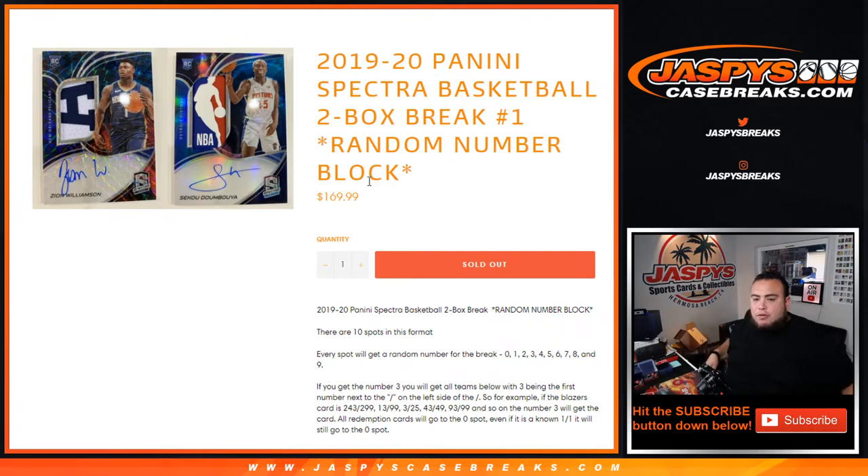As an example, if you get the number 3 block, you will get all cards with 3 being the first number on the left side of the dash. So for example, if we hit any card out of 249, 243, out of 299, that'll go to the number 3 block. 13 out of 99 will go to you, 3 out of 25, 43 out of 49, etc. As long as the 3 is the first number on the left side of the dash, it'll go to you. Remember all redemption cards go to spot 0 automatically, even if we know it's a 1 of 1. And if there are any unnumbered cards, we will randomize the customer names and give those out that way.